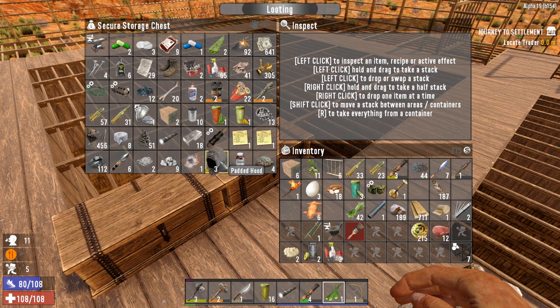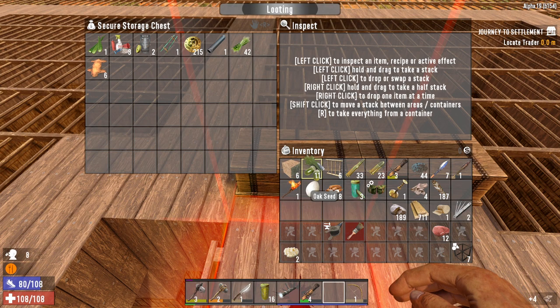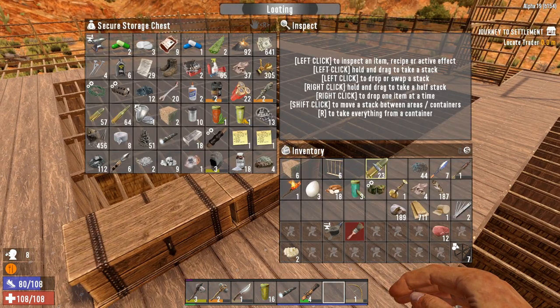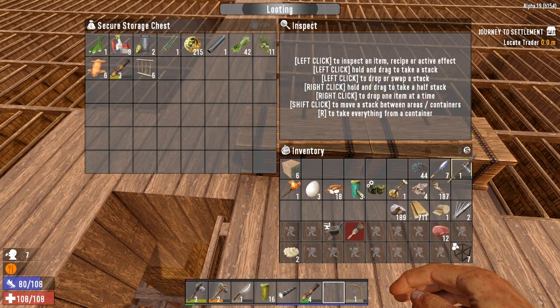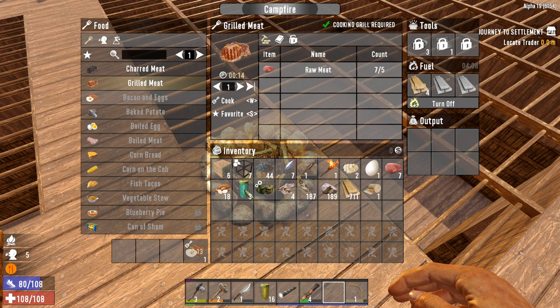All this stuff you'll use later down the line, so keep hold of it if you want. I found a level four blunderbuss which is quite nice. Let's drop off the empty glass and the murky water we picked up. I'll keep all the Dukes — there's a good number of them. Now let's think about food: we can make bacon and eggs because we've got raw meat and eggs, we can do grilled meat, or boiled meat. I'll boil the water and grill the meat.